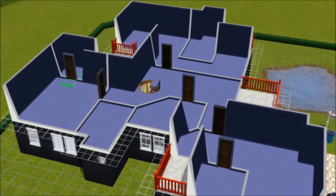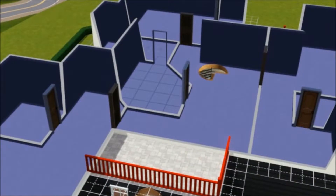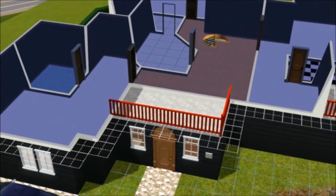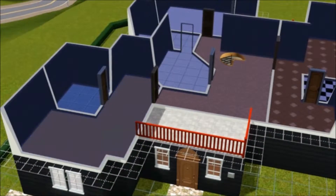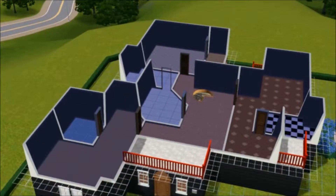Upstairs, putting some doors. There are three bedrooms, one for children, and every bedroom has its own bathroom. There is a big bathroom too, just to fill up the space. A lot of wood again up here.